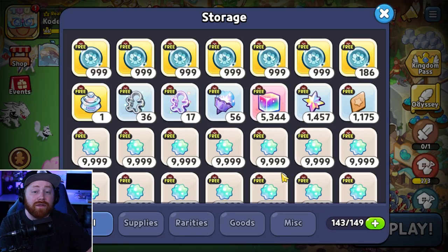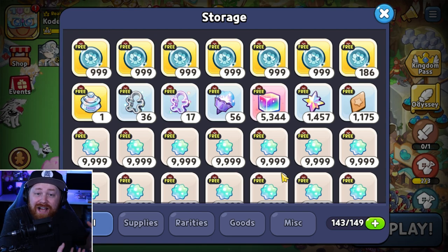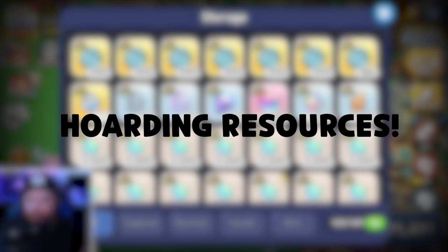Save those experienced star jellies, do your research before investing in a specific cookie, then decide which one is best to invest in to aid your progression. The second biggest thing I see a lot of free-to-play players lacking on is hoarding up resources.